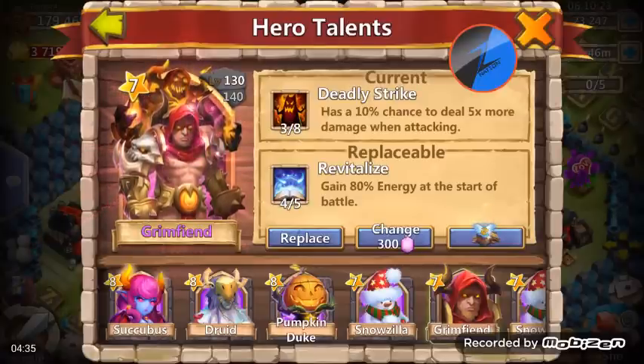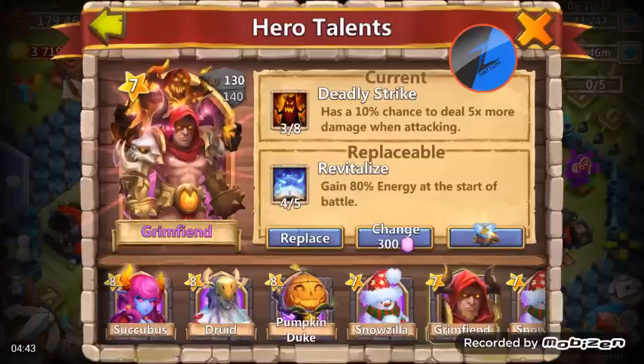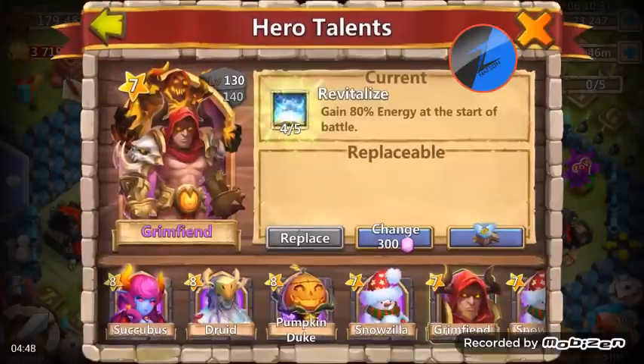I've only rolled like four or five thousand in gems and I get a 4 of 5 Rewrite — I'm pretty happy with that to start out. That's a no-brainer. Let's go ahead and replace that for now. We'll keep him at 4 of 5 Rewrite. Let's just do one more roll.